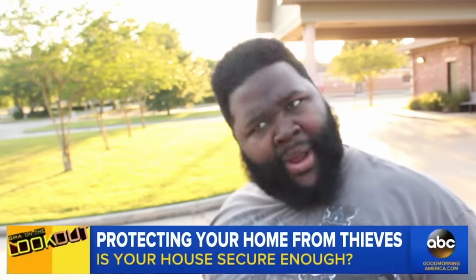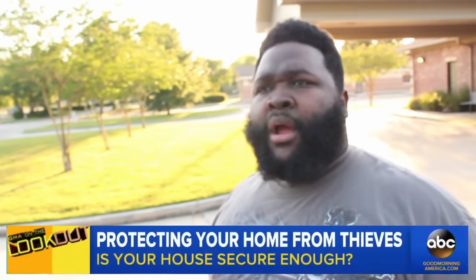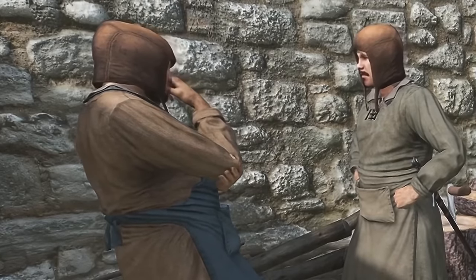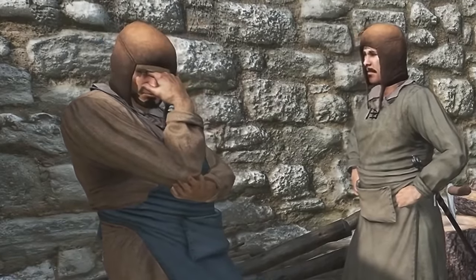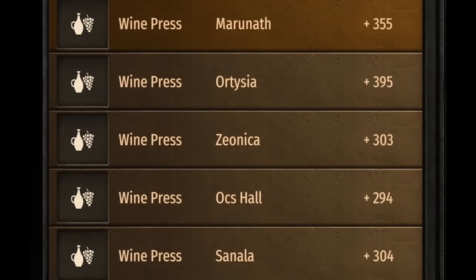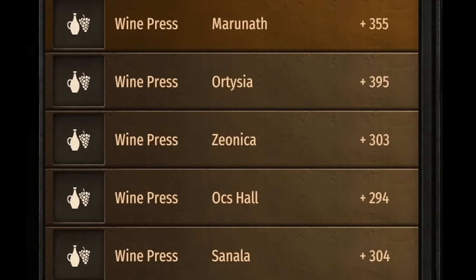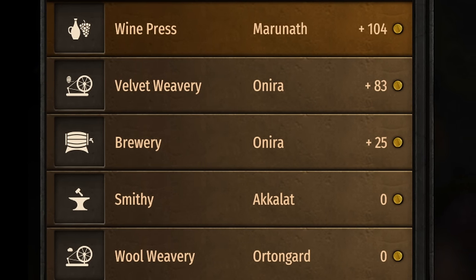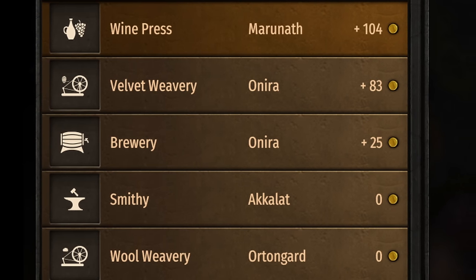There's one more important thing to cover: workshops. They used to be the king of passive income in previous patches, but recently they've taken a turn for the worse. Some workshops are still viable with a little luck, but overall the results are too random to recommend them. A patch 1.2 workshop guide simply isn't possible to make, and it's best to avoid workshops altogether when it comes to making money.